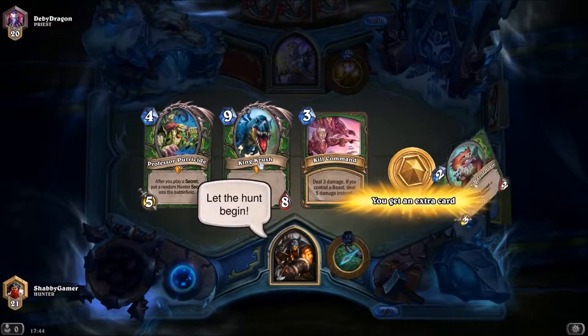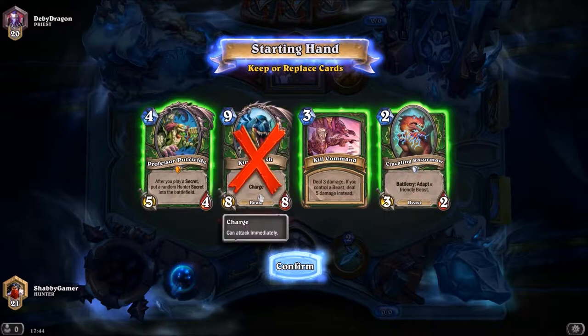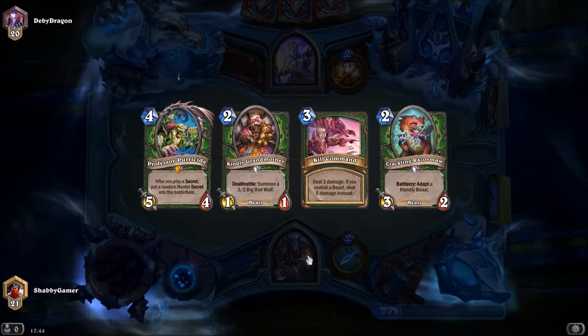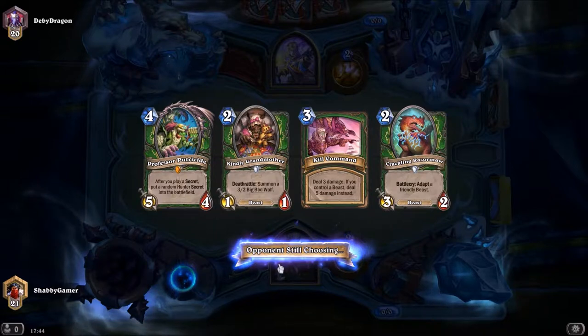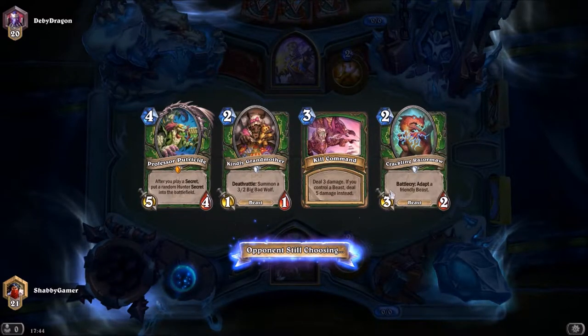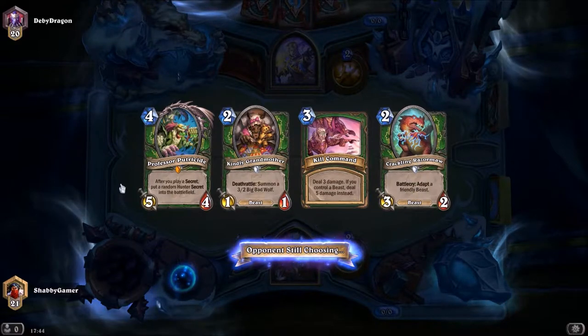I brought King Crush in myself. I feel like I want to keep Putricide though because he can be very useful. That's a really good deathrattle — the Kindly Grandmother. We're going second as well, so we can drop the Kindly Grandmother straight away. Then on turn two we can adapt, which is pretty good — that's not a bad start whatsoever.